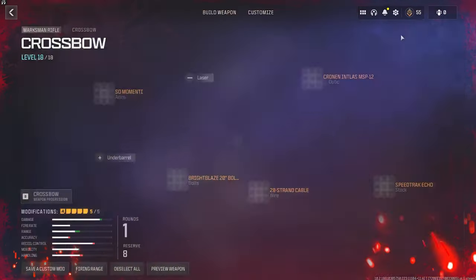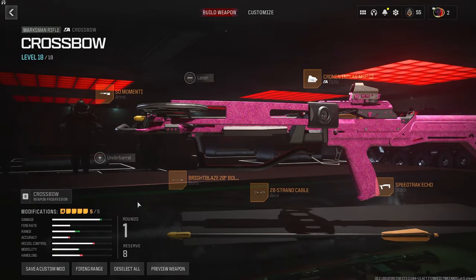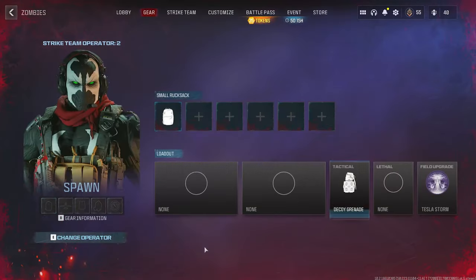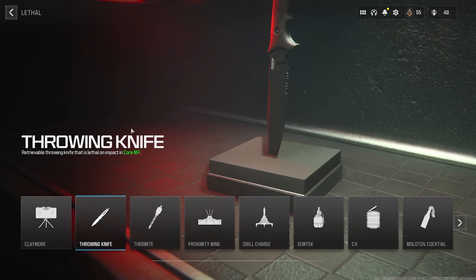Before you load in, you need to know what to use. I recommend bringing in the crossbow as it will be super helpful, and make sure to have the thermite tip on it — though you can mess with the other attachments. Use decoys for a tactical, as you can replenish them at any rear field station and they act like a monkey bomb. For a lethal, I'll use a throwing knife as it will one-hit zombies or two-hit zombies that have armor.